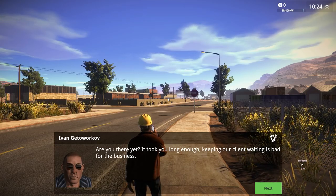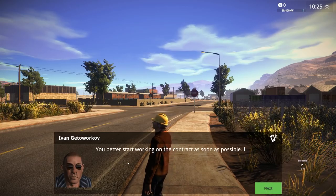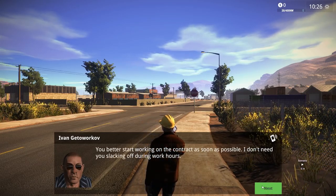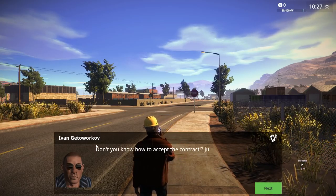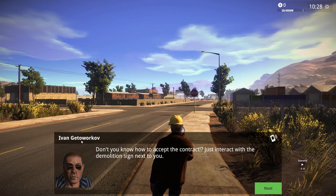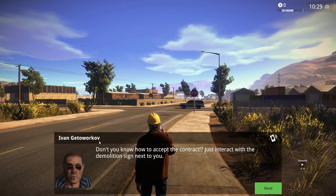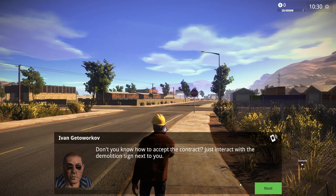Alright, so the game says: 'Are you there yet? It took you long enough. Keeping our client waiting is bad for business. You better start working on the contract as soon as possible. I don't need you slacking off during work hours.' Get to work! And how to accept the contract - just interact with the demolition sign next to you.